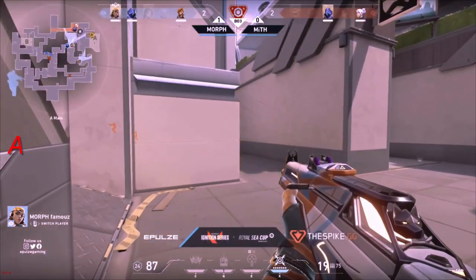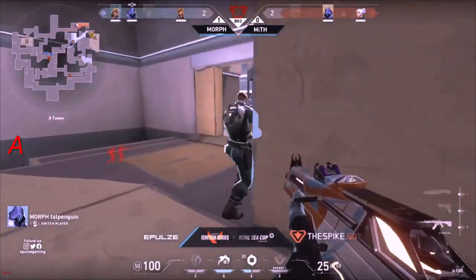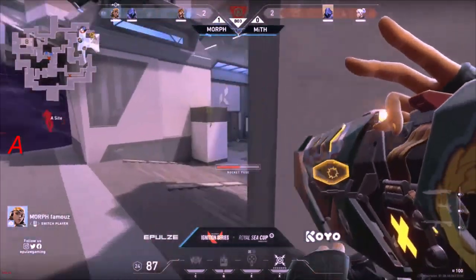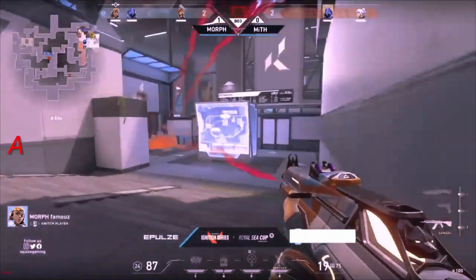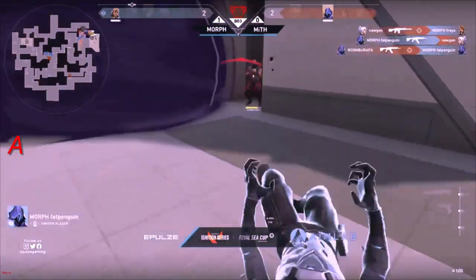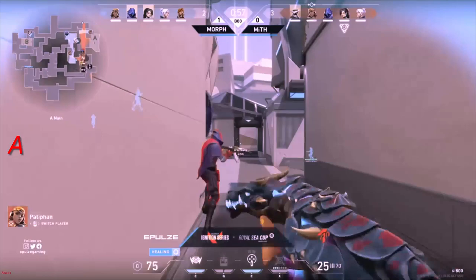Morph has the three-man advantage, but I can't believe the members of Myth — everyone's walking. The bomb's planted — put a pep in your step, boys! They're playing it slow, calm, and patiently. Two members from Myth are going to rotate into heaven — this is where it might be popping off. The Raze ult will be used, but Famous is not going to scout anyone — they're going to shoot it over there, letting them know there's no one there. New Gen lets his presence be known, finding a trade — down to a 1v1.